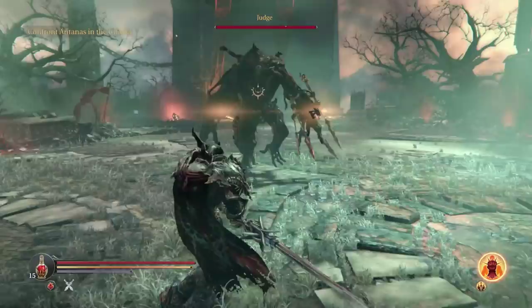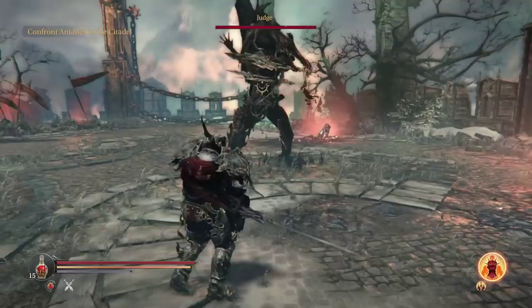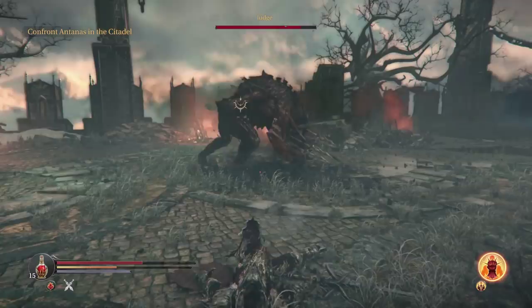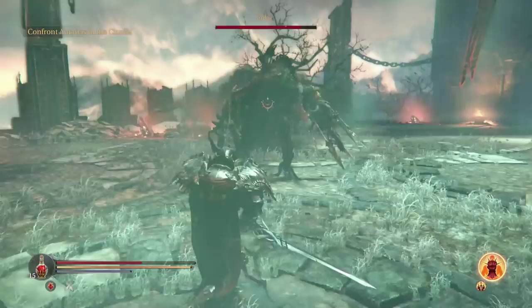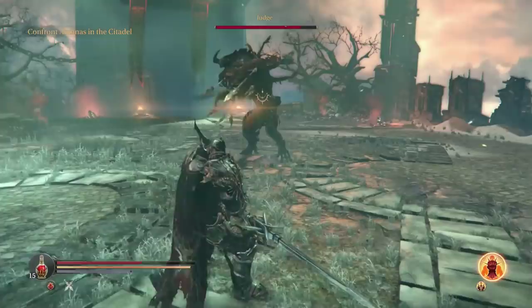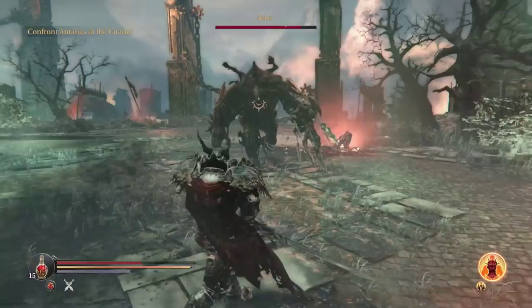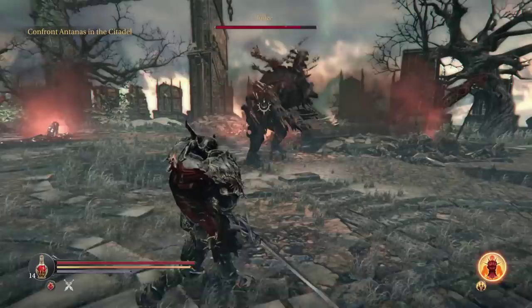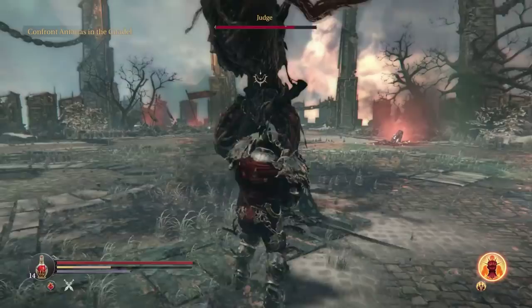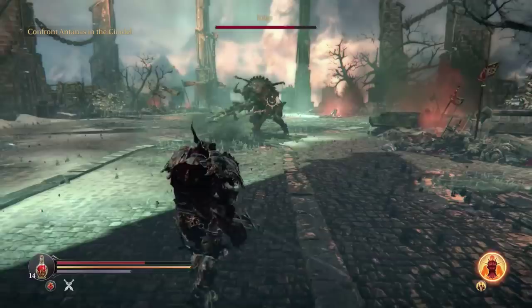Those javelins will knock off about half of my health when they connect. The biggest thing that's hard about fighting Judge is he doesn't have any real openings. As you can see, if you attack him during his small downtime after his combo, he does an additional shockwave, making it very hard to get in consistent damage. There are two things I would suggest depending on your build. The first is being very close to him so that after the shockwave, you can get in a quick hit and then roll out, which works with a lighter build. With a heavier build, such as mine where we're running heavy armor, I would suggest a damage trade.